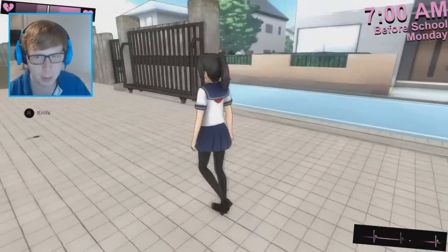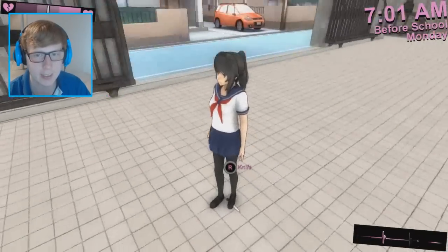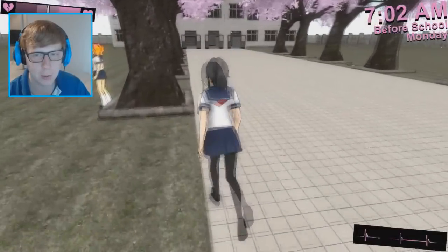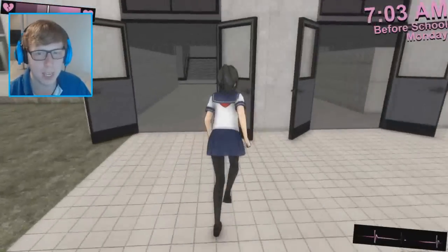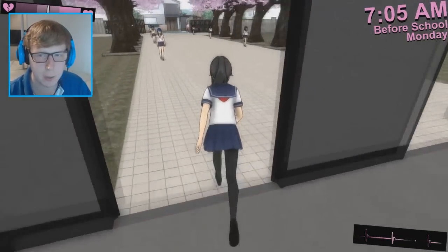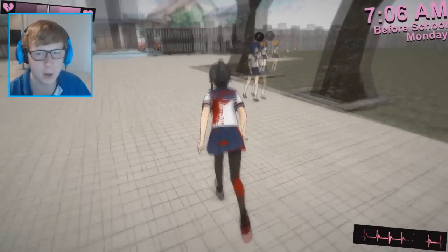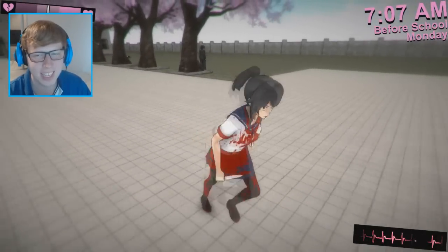Now we have sound — that's a pretty big improvement. This is from February 1st 2015. We can still grab a knife, we have Rival-chan who we can't kill but at least she exists, and then we have Ayano walking into the school. I think the main thing added was sound. There's still no attack sound though, so that wasn't implemented either. It's really cool that the characters do react. Let's take a look at the next build.